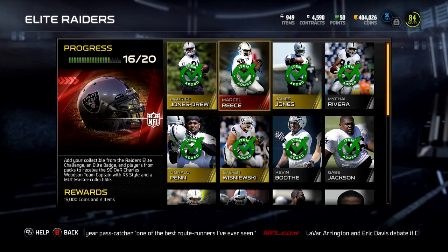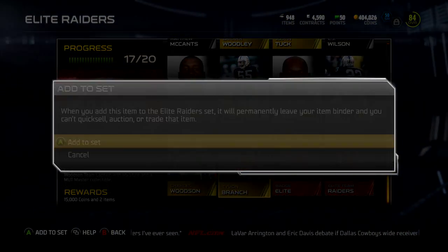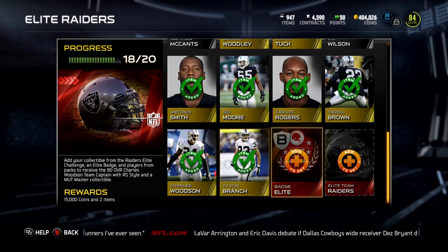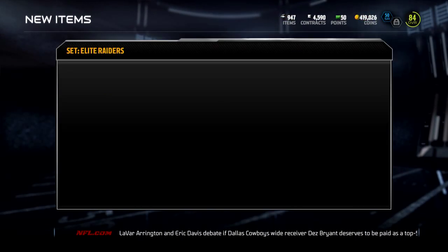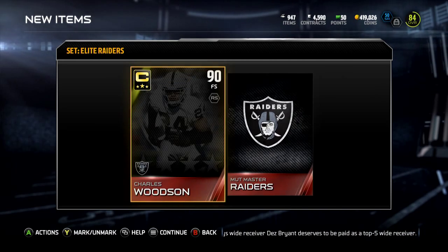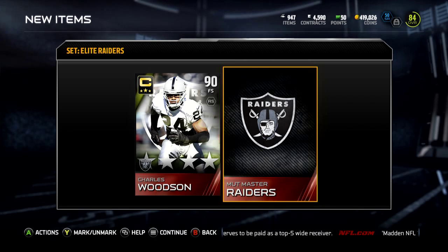I guess it's painful putting him in, but we'll put him in — put Woodson, Tyvon Branch, that Elite Badge, and the Elite Team Raiders item. You get the Elite Team Raiders item from completing all the solos. Your reward is a 90 overall Charles Woodson and the Mutt Master Raiders collectible.